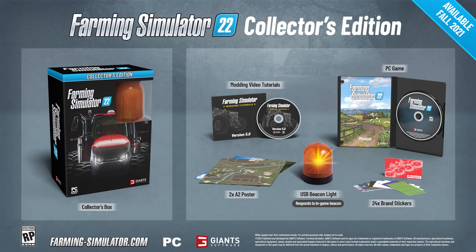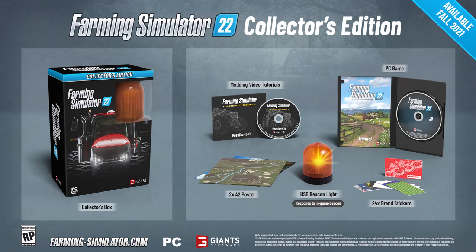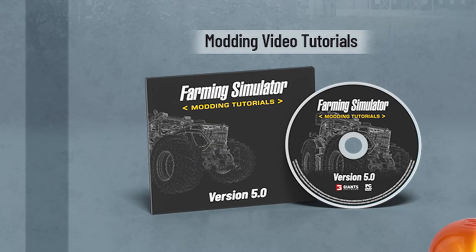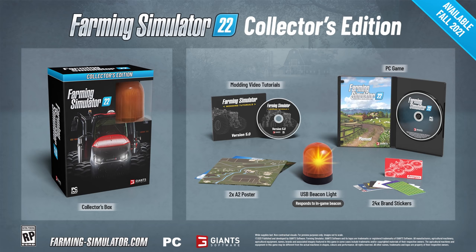The collector's edition for Farming Simulator 22 has been announced for PC only — console players won't have this option. PC players will receive a physical beacon that plugs into your PC and activates in your room whenever you activate beacons in-game. The collector's edition also includes modding video tutorials, the PC game, two A2 posters, the beacon light, and 24 branded stickers.